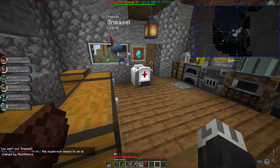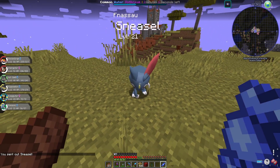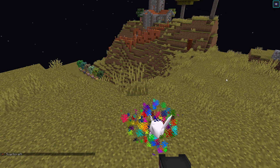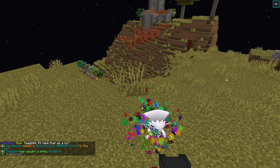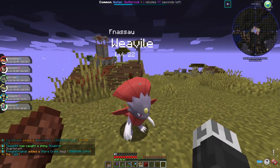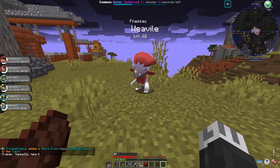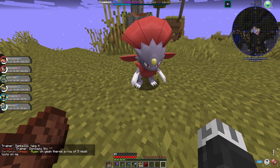We'll use a rare candy. That didn't work — we have to level it up during nighttime. There we are — we actually get to watch an evolution for once. That's still not a great animation, but hey, that's a cool looking Pokémon. We now have a Weavile. I don't quite know what the name is — Weavile. Yeah, Weavile.